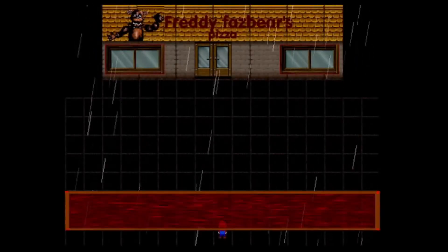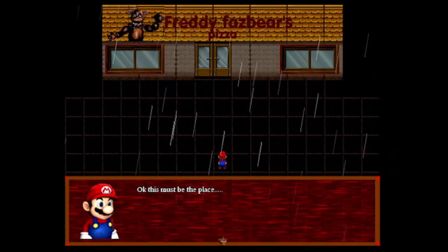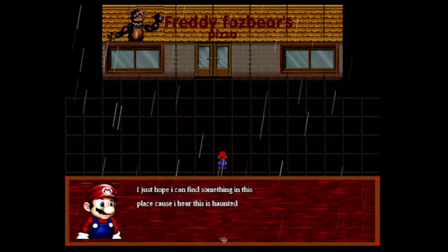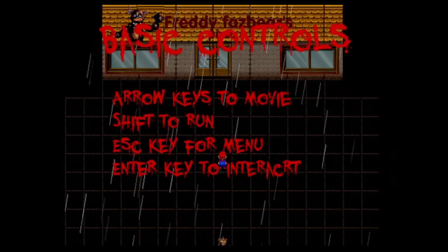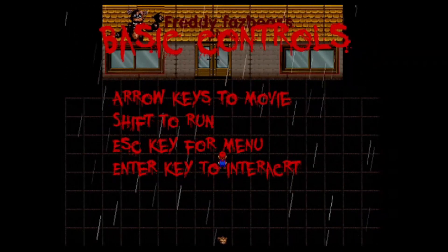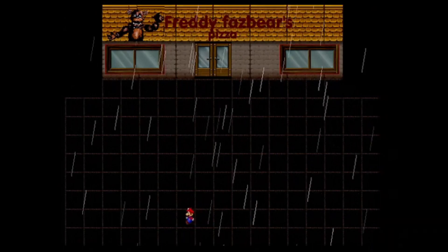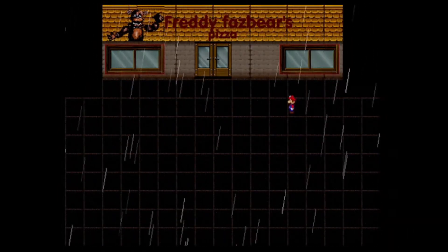Oh, look at this! There I am! There's text! And Freddy Fazbear's Pizza! This is like Mario in the music box — this is awesome! I just hope I can find something in this place, because I hear this is haunted! There is literally a scrap opening and remastered video that came out on the Huzzah Master's channel a while ago. Basic controls: arrow keys to move, shift to run, exit key to escape for menu, and enter to interact. Got it. Alright — I can move! Look at that! I'm in the rain.